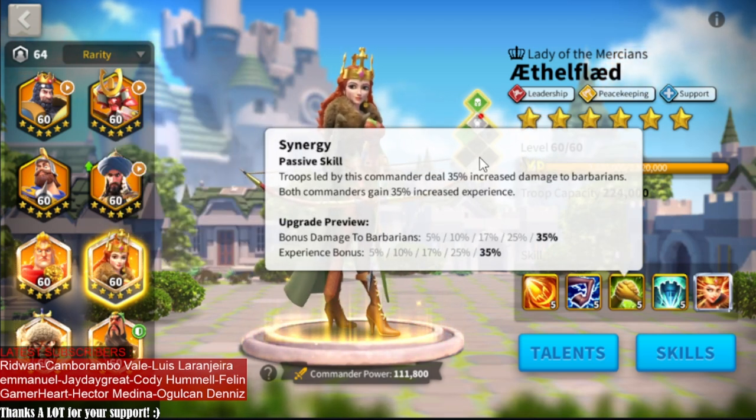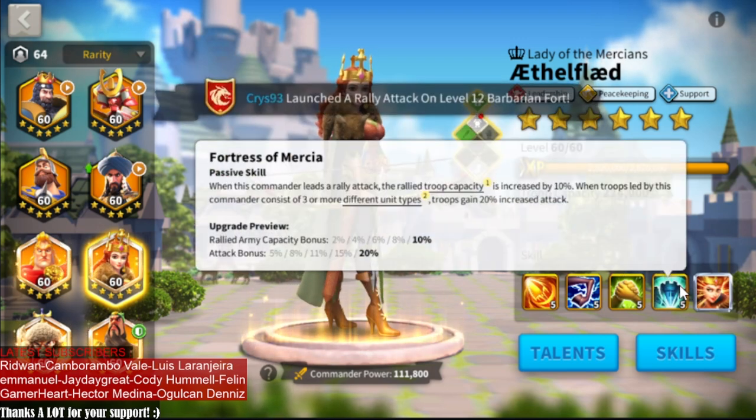The third skill is a regular PvE skill — extra damage to barbarians and an XP bonus. We move on.